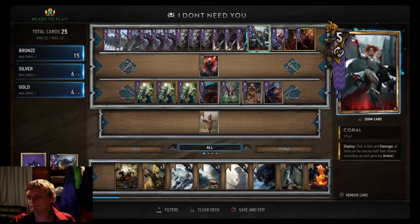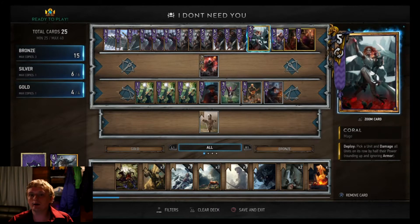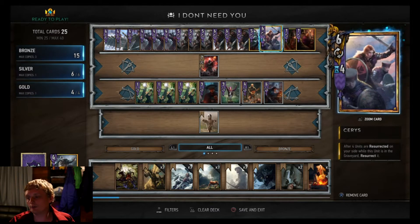I got three Clan Dimun Pirates - you play one, they discard the others and boost up your pirate captains more, and thins out your deck. I'm running Coral just for if I'm facing other high power decks or if they got a lot in a row. Ciri: every time you resurrect a card, once you do four of them she comes back out.